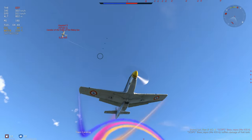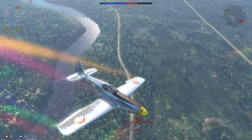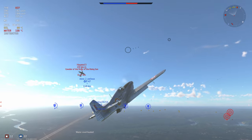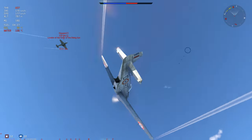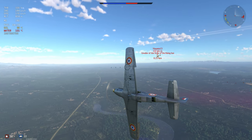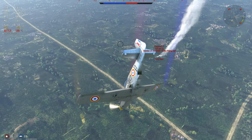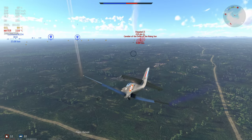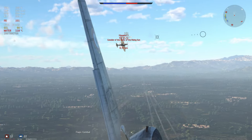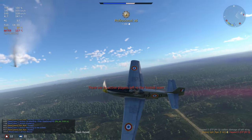The ITP M1 is now on my tail, so I engage in a rolling scissors. This rolling scissors is going to end badly for the ITP — I know for a fact the ITP has very poor low-speed handling. With my flaps out, the ITP really doesn't stand a chance. I get a critical hit and the ITP is doing very poorly. The white smoke indicates he's leaking either water or oil — his engine is very low and going to conk out any second. That gives me the perfect opportunity to snipe his pilot.